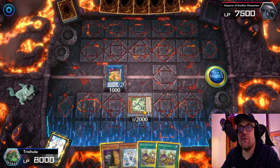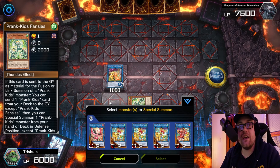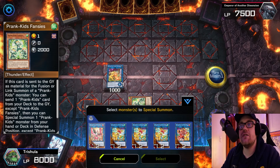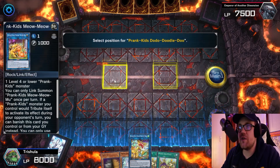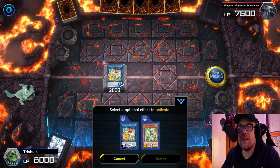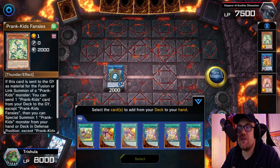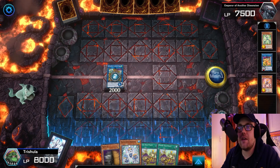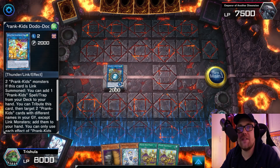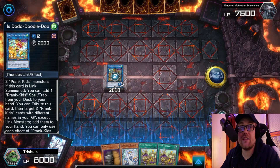you can activate their effect to do something and then summon another kid from your deck. Most of the time, you're going to want to summon Prank Kid Fanzies as the first one that you get out if you did not start on Fanzies. If you are starting on Fanzies, then you can go into either Dropsies or Lampsies. Usually you want to save Roxxies for last if you are not starting on it, just so that you can cycle through cards before you draw. Once you summon your Fanzies, you're going to link both the Meow Mew and the Fanzies into the Link 2 Doodledoo. What Doodledoo does is it searches for a Spell or Trap card from your deck — usually Prank Kid Pranks or Prank Kid Pandemonium.